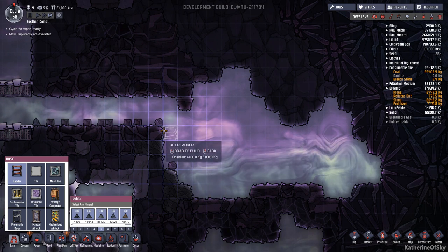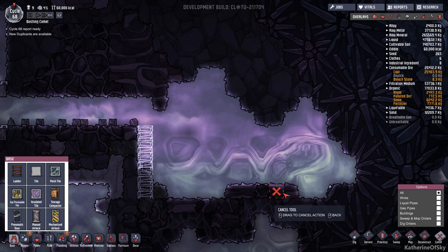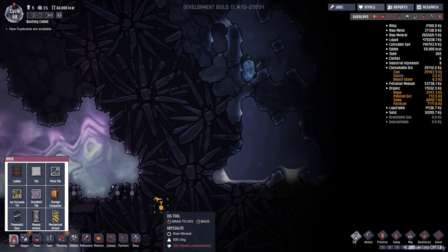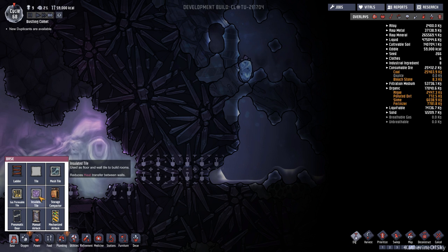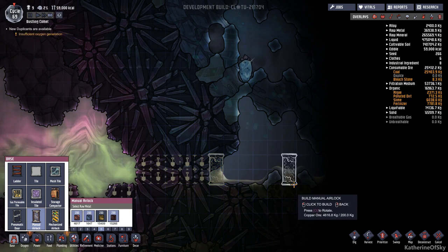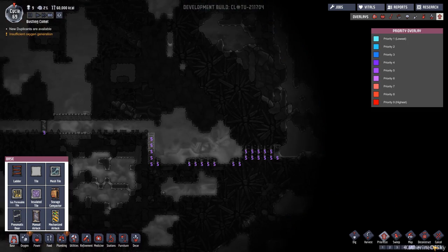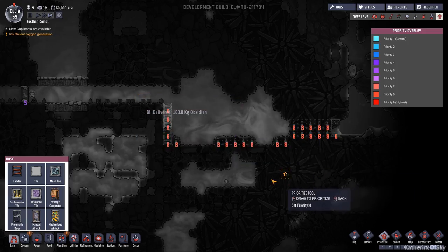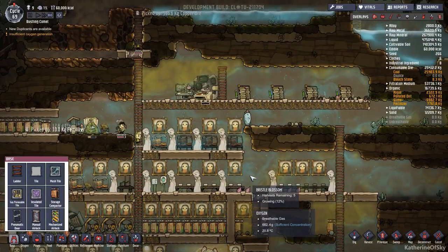Let's take the ladder down this way. We're just going to dig this and have a nice straight little road here. We shall go up one level and dig in here. I think we can have an airlock here, say right there. Really tempted to just harvest that wheezewort right now. Let's prioritize these things to maybe an eight. Did we get those batteries built? We did - nice.